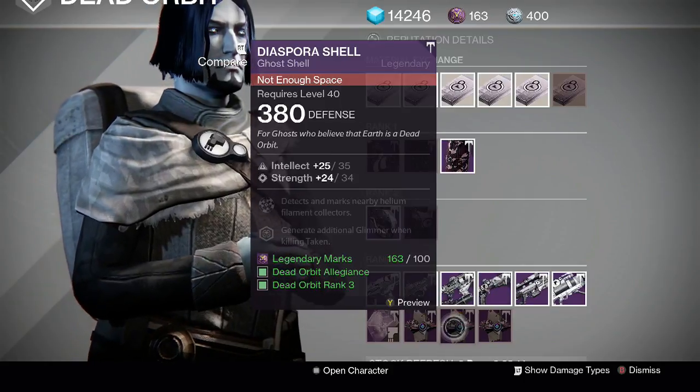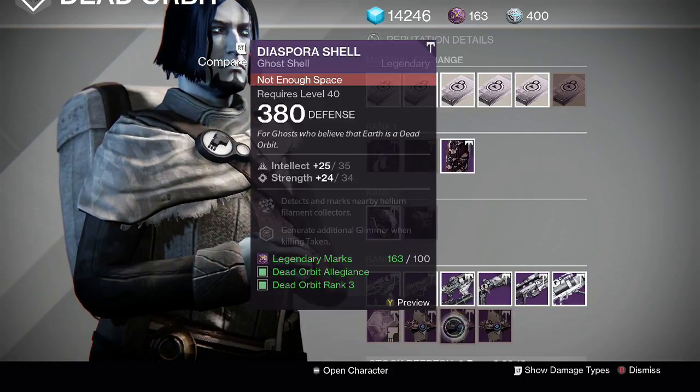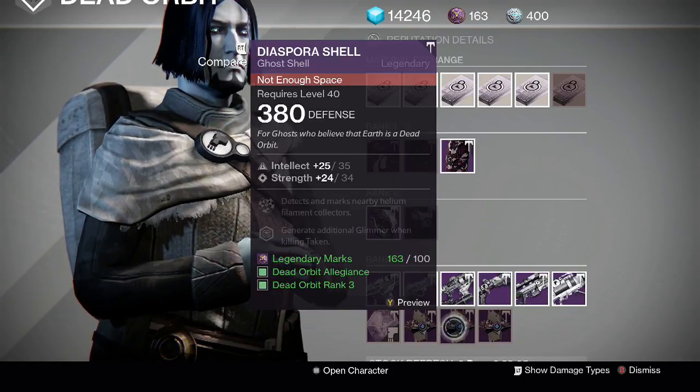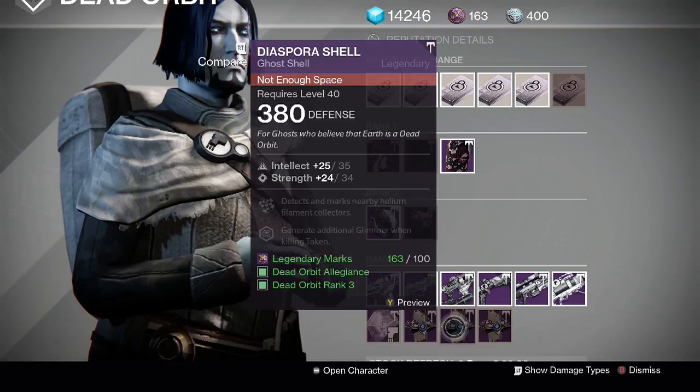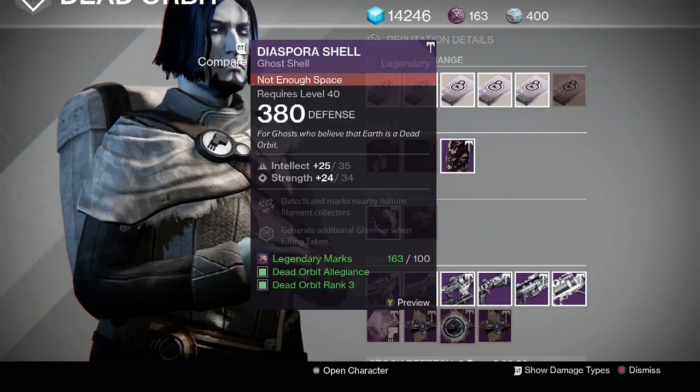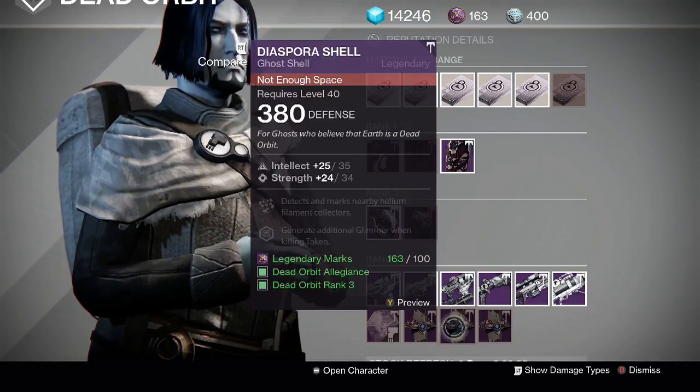There's also a ghost at Dead Orbit — a 59 intellect/strength roll, one point down on strength. It has Helium Filament Sensor, handy on the Moon for planetary materials, and the Reclamation perk for additional glimmer when killing Taken.